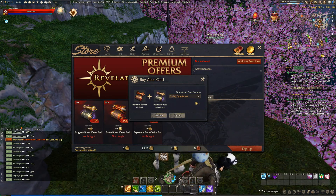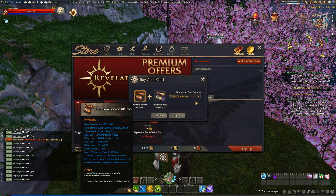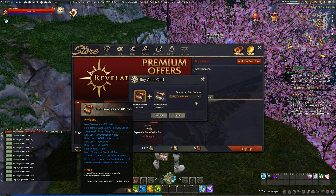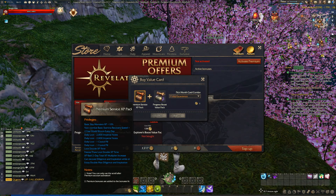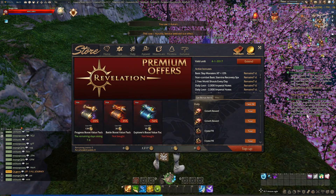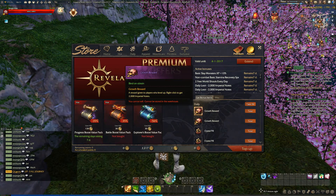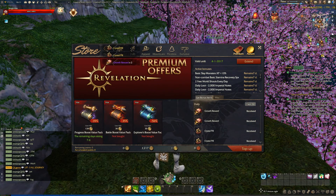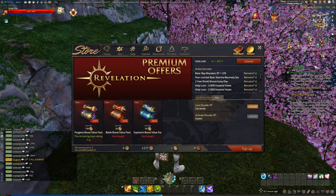So what do we get from the seven day premium? These are the list of privileges — you get a lot of bonuses, really good stuff. Let's buy it now. Oh look what we got — rewards! Let's take them. We also get double XP, nice!